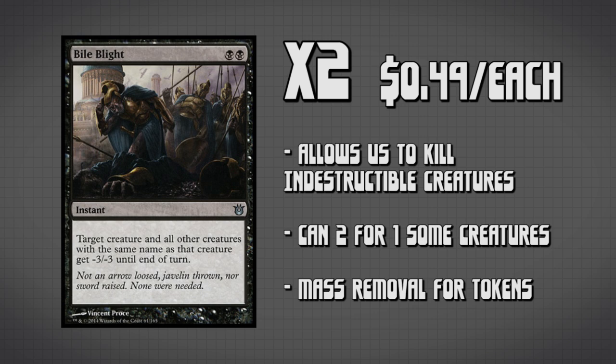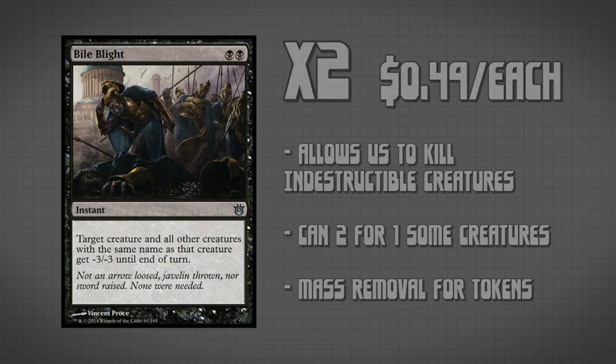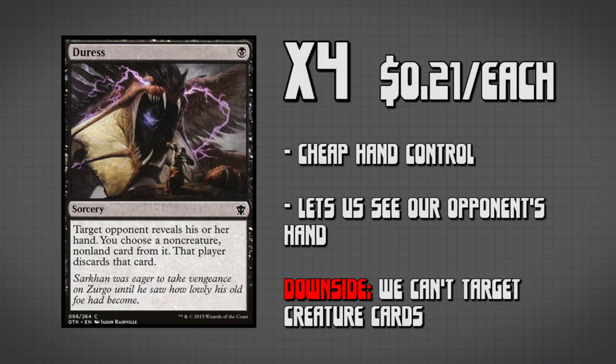That covers all the removal spells in the main deck, but we have 8 more different removal spells in the sideboard, which I'll cover when we get there. For now, let's move into different forms of control, starting off with 4 copies of Duress. This is going to allow us to look at our opponent's hand and get rid of a non-creature, non-land spell. We have so many ways of getting rid of creatures that we'd rather target something that's going to give us a hard time, such as Path to Exile, any counter spell, or Lightning Bolt — I generally would want to grab Lightning Bolt if I had the chance.